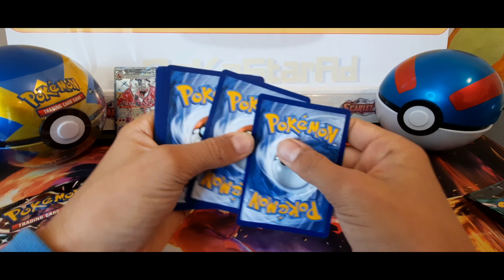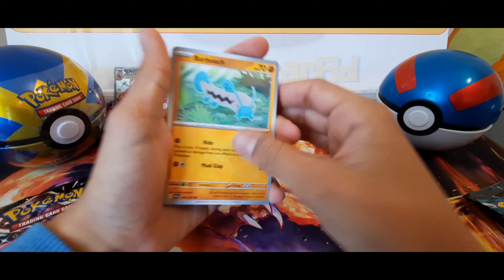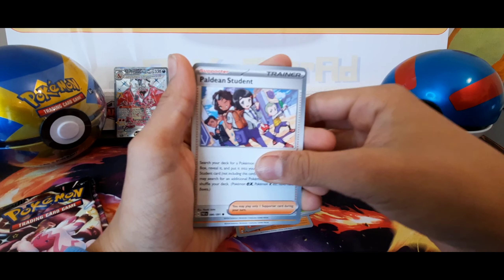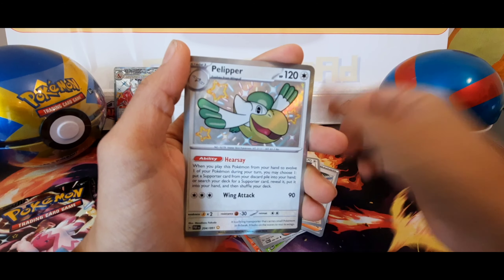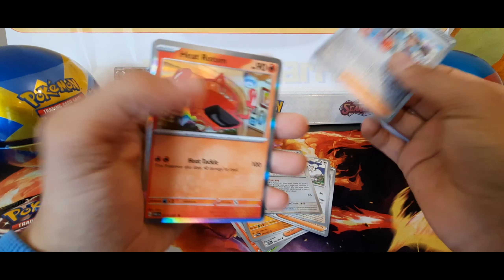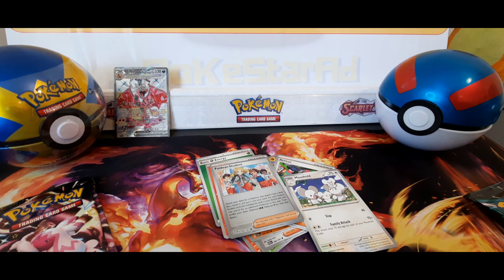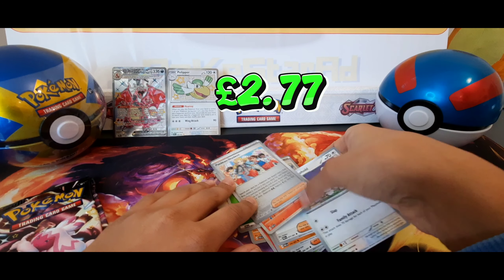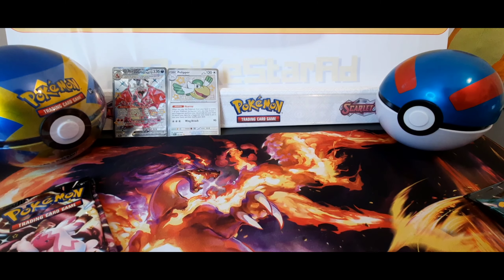Straight with a code card. Here we go. Maractus, Paldean Student, Bonfant, Atticus, Mouse Hold. Oh, shiny! Nice shiny. Paldean Student, Heat Rotom. So there's a shiny there. We will just pop it out of the screen and ping the value for you there. Nice shiny card. Any duplicates we pulled today, we will add into the giveaway for you as well.